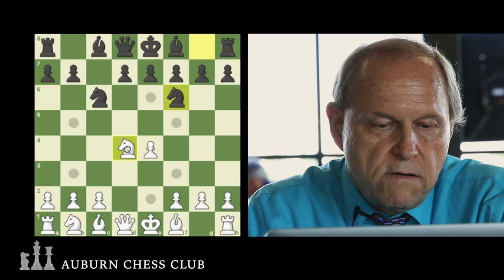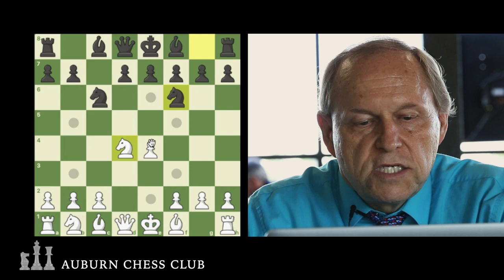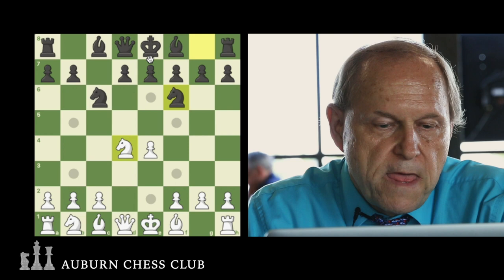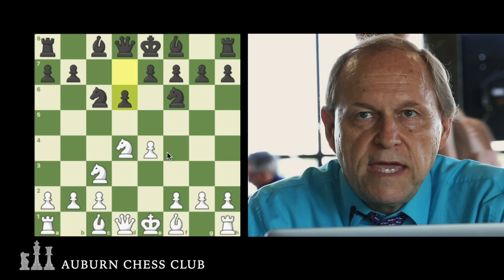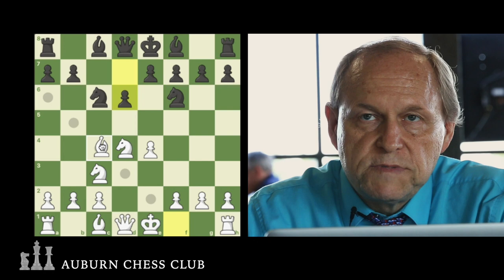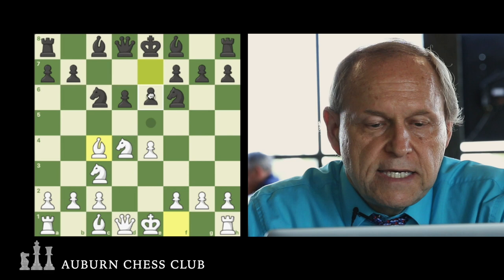If White tries taking the Knight right now, Black can take back with the pawn, because White can't really push and dislodge the Knight, because Black has a Queen check to pick up the pawn. So White brings his Knight out to guard the center pawn, then Black plays D6. Now the move that makes the Fischer-Sozin Sicilian famous is Bishop C4. He plays Bishop C4, and Black plays E6.